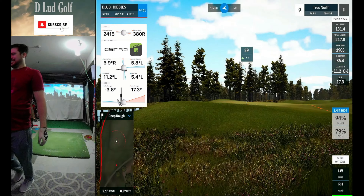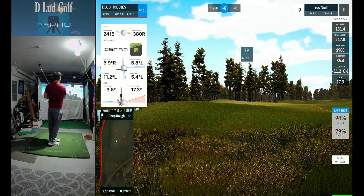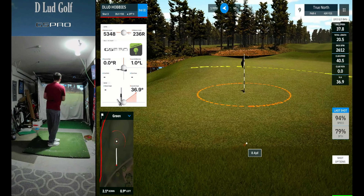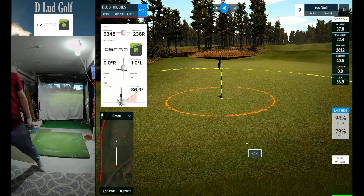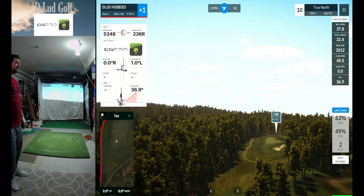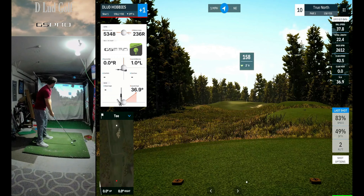We find that deep rough behind the green on a par 4 that we hit a bad drive off of while I was blabbing on about the course. This does float on the green — it's going to be a bogey, but for how many bad shots were on that hole, a bogey is well-deserved. We'll head over to the back 9, going plus 1 on the front — 1, 5, 8.